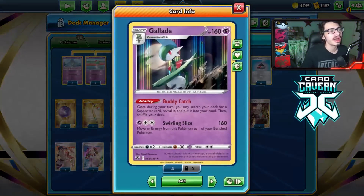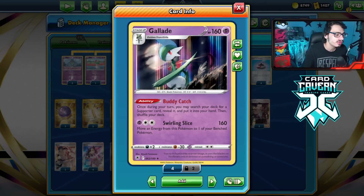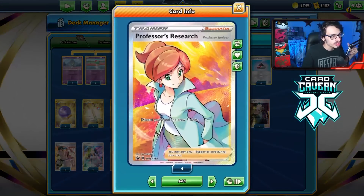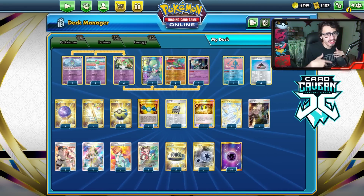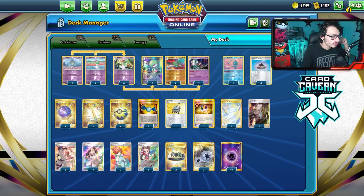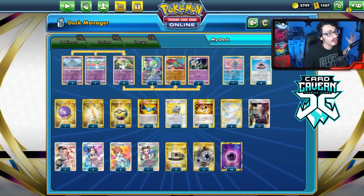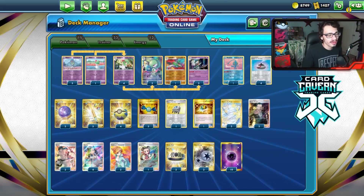We also play one Roxanne. The cool thing about this deck is because we have Buddy Catch, we can get any Supporter card out of the deck. We're playing two Research, four Marnie, two Bruno, and one Roxanne. The reason we're playing so much shuffle-draw is because there'll come a point where we don't want to Research our hand away — we just want to shuffle-draw. Roxanne is cute, and I definitely think we want to put a Raihan in here, and go down to 9 Psychic and 3 Twin.